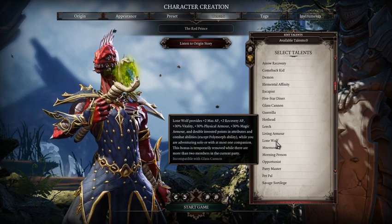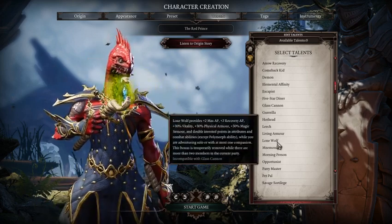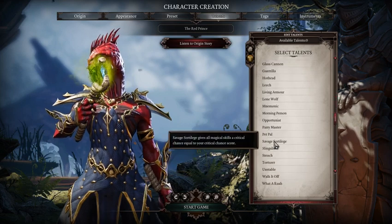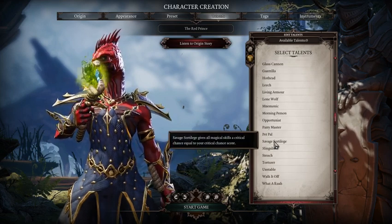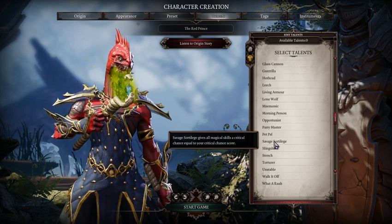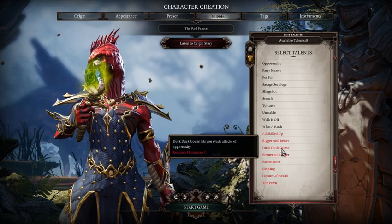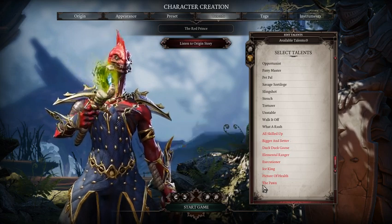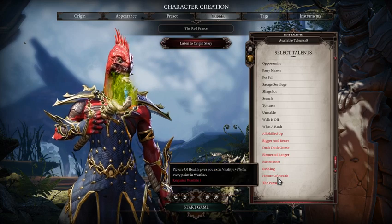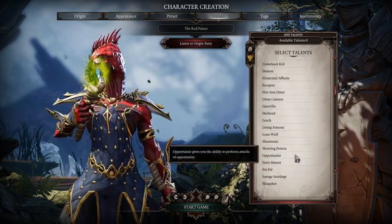Lone Wolf is always really good if you just want to be a full-blown mage badass. And Savage Sortilege is really good because it actually gives you a chance to add crit to your magical-based skills. Later on you can pick other stuff — All Skilled Up, bigger and better. The Pawn doesn't really help you out in this sort of scenario. But basically, that's how you want to build him as a mage.